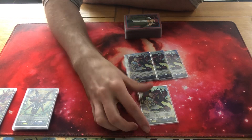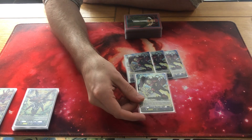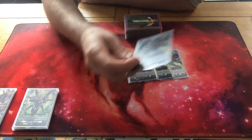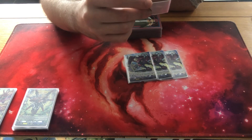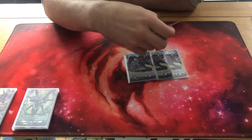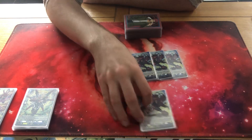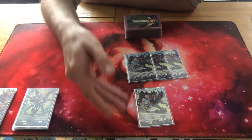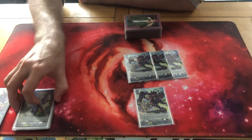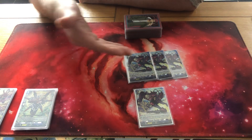Jamil's second skill is on place: soul charge one, then choose a card from your soul and call it to a rear guard circle. Since all cards in this deck are Diabolos cards — minus the Grade 3 persona ride order, the PGs, and a couple of triggers — you're going to be getting everything out on the field.